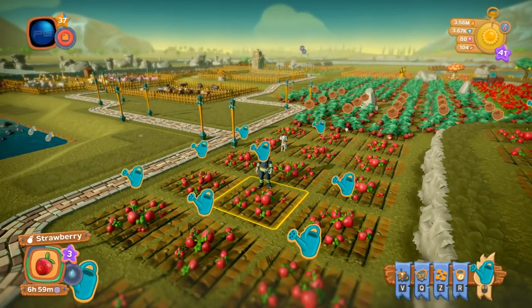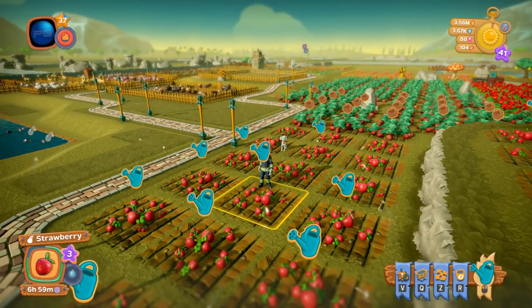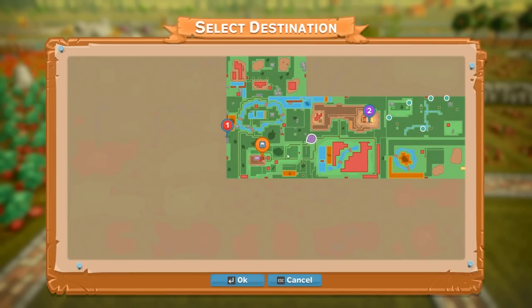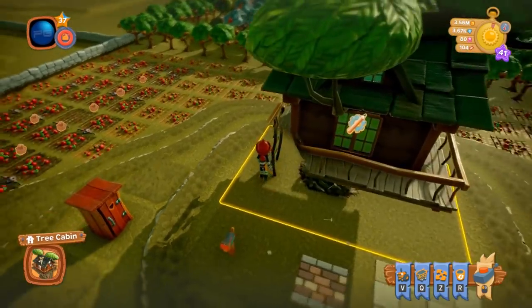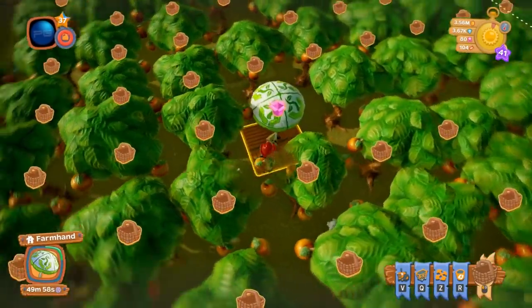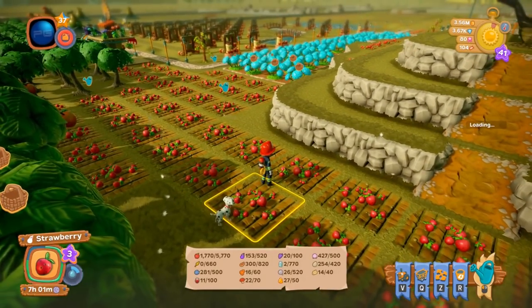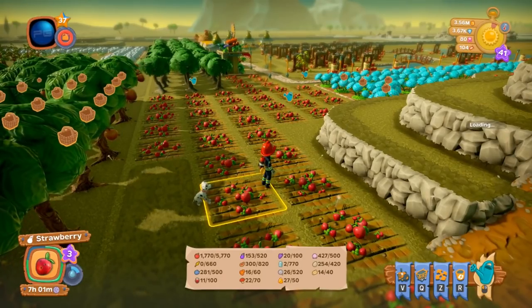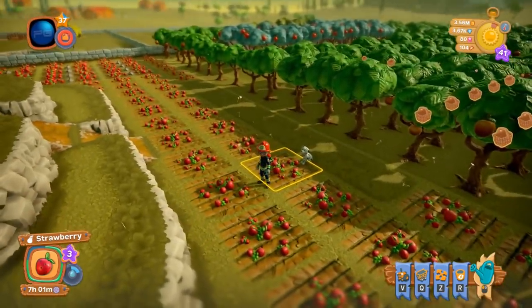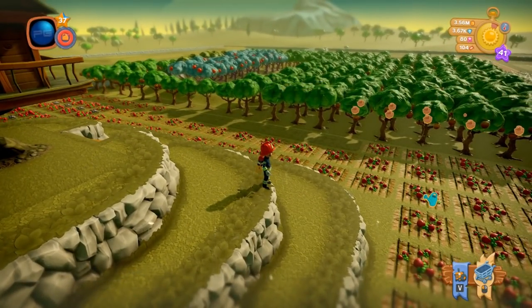I did not know that when I first started — I thought the plants had to be watered in order to be harvested, but they don't. It just makes them a little more valuable. Fast traveling back to the farm, you can see the apple farm. All of these have become available again to harvest because the season just changed. There's no farm hand here because it's within the hour, so the farm hands are automatically collecting. We're up to 1,770 apples — about 400 more since we were last here maybe six or seven minutes ago.